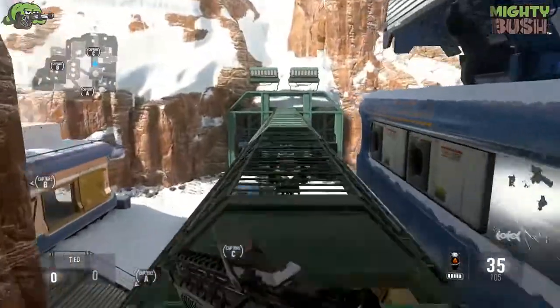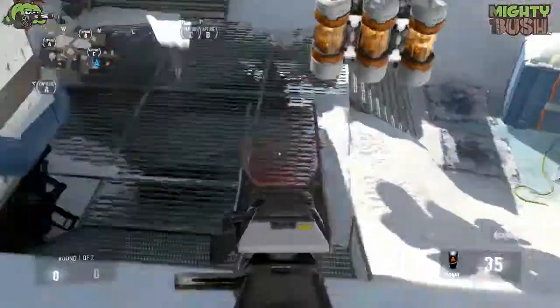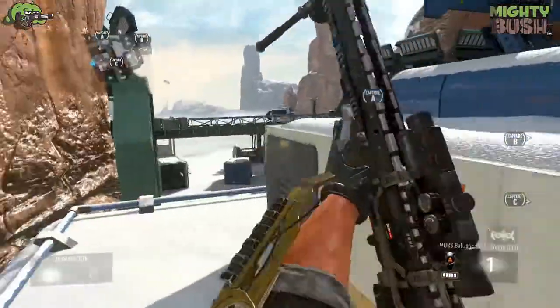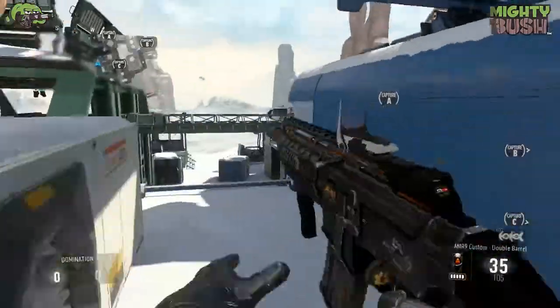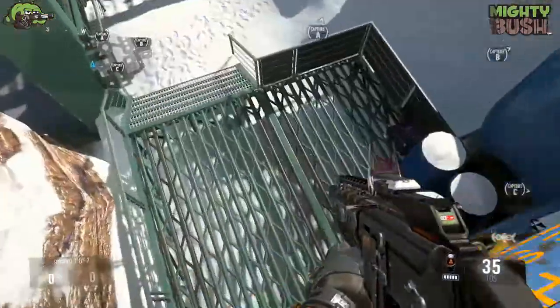You can get a bearing of where people are, and nobody barely looks up here. Also from up here you can just be protecting the C flag — you can see the whole circle. You can work your way around here; not many people come on top. You can head glitch and glitch around the sides of these for fairly good cover from enemies.